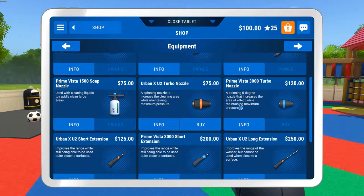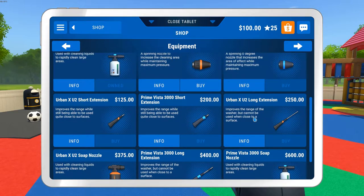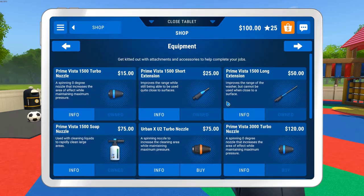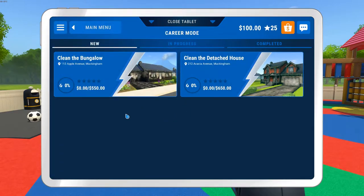Going to our equipment — the extensions — we don't even have enough to buy the soap nozzle or any of the extensions either. So we're going to have to make some money before we can buy any extensions. But that's okay. Let's go back to career mode and let's see — the bungalow or the detached house. The detached house pays $100 more, so they're probably going to be about the same job.